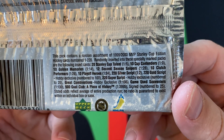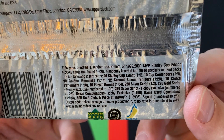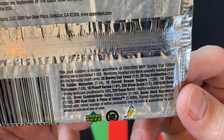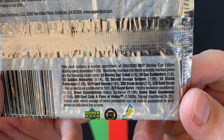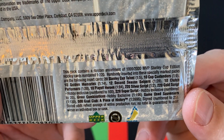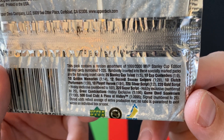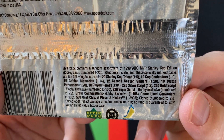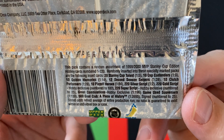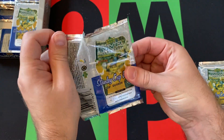Let's go over the odds real quick. 20 Stanley Cup Talent cards, 1 in 5 — so we should get a bunch of those. 10 Cup Contenders, 1 in 9 — so we should get a few. 10 Golden Memories, 1 in 14 — we should get a couple. Second Season Snipers — should get one. 10 Clutch Performers — should get one. Other things that would be cool: Playoff Heroes, Silver Script at 1 in 2, Gold Script which are numbered, Great Combination, Game-Use Souvenirs, and a Piece of History. I thought I saw autos in my checklist too, but not sure. Let's get into it and see what we can find.